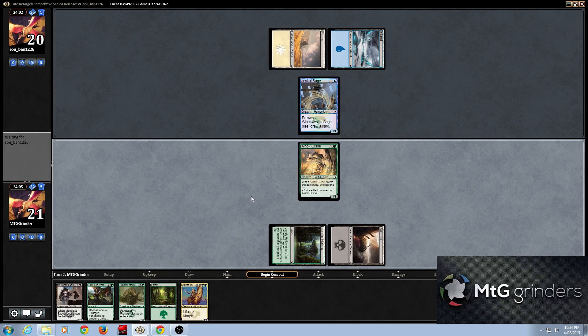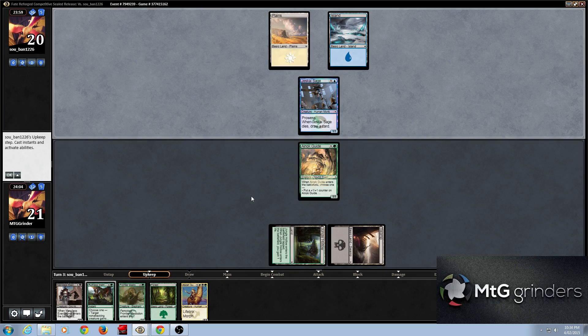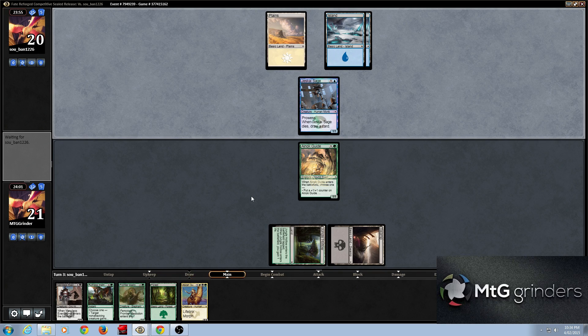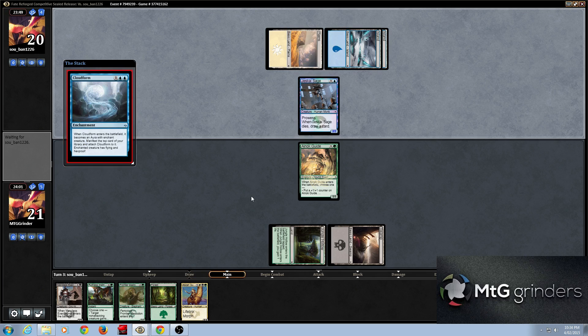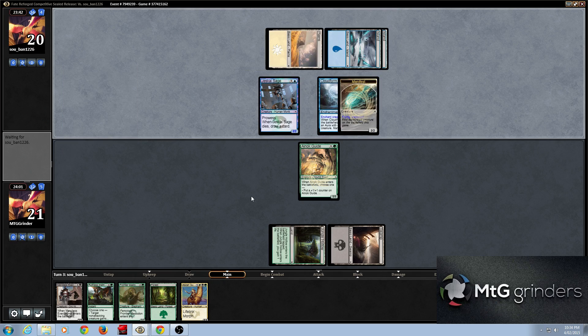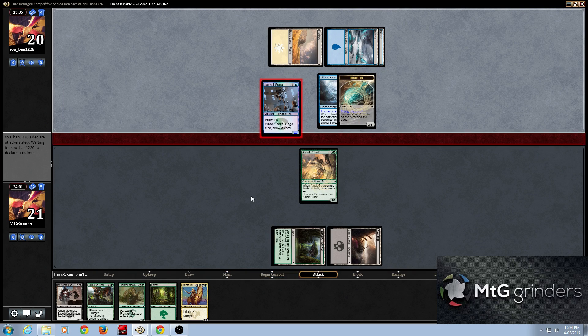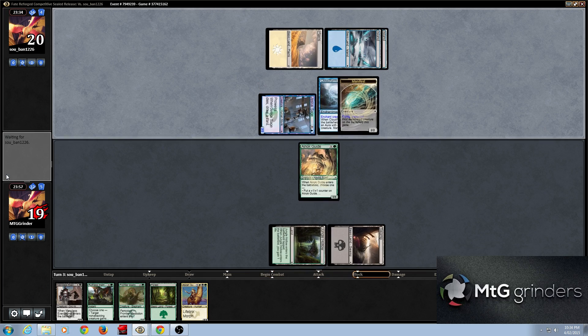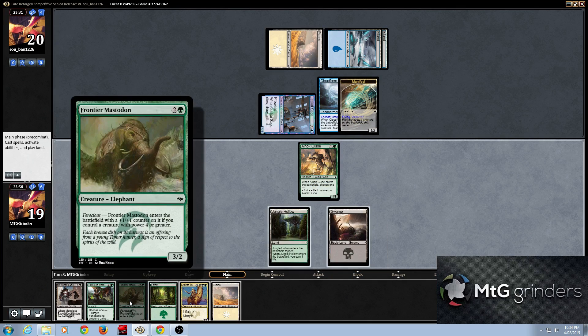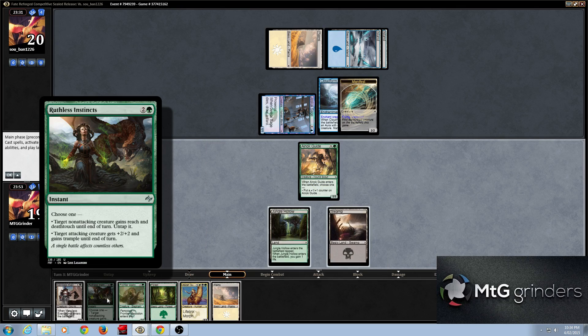Just a bit of an auto-crack there. So the logo's quite good. We're hopefully going to get our t-shirts and things like that happening as well, which is pretty exciting — start to develop the MTG Grinders brand a little bit more. Cloudform enchantment — flying hexproof. We're going to get a merciless execution of that. Target non-attacking creature gains first strike and deathtouch.